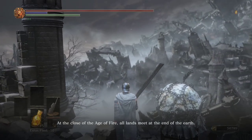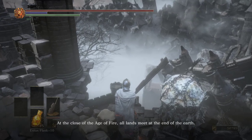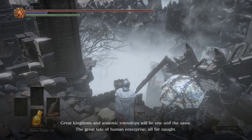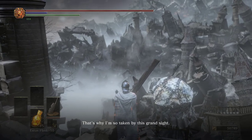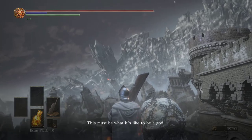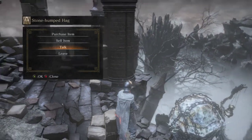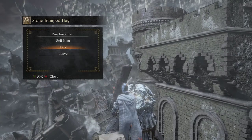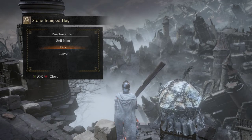'That will be of interest. At the close of the age of fire, all lands meet at the end of the earth. Great kingdoms and anemic townships will be one and the same. The great tide of human enterprise — all for naught. That's why I'm so taken by this grand sight. This must be what it's like to be a god.' It is interesting that this storyline about lands physically coming together certainly addresses things outside of the original Dark Souls.